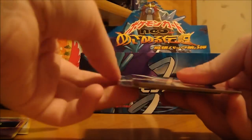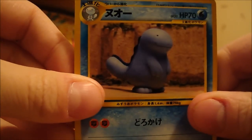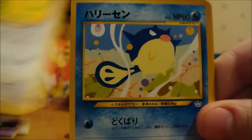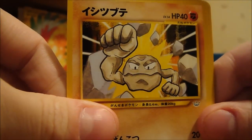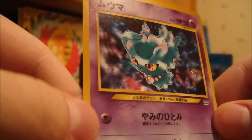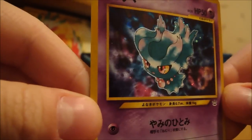Probably just opened up 10 packs or so in this video. We have Quagsire, Zubat, Stantler, Coolfish, Geodude, Flaffy, Farfetch'd, Chinchou. And Team Rocket's Gengar right there. My holo is a Misdreavus. I'm not sure why this basic Pokemon is holo — that's interesting. Still pretty cool artwork though.